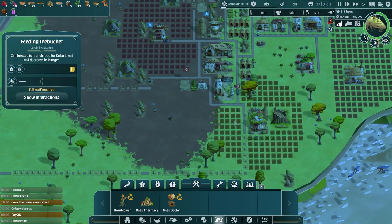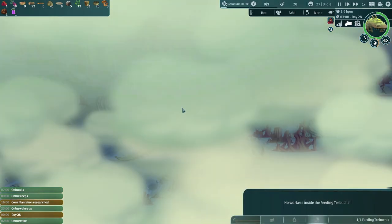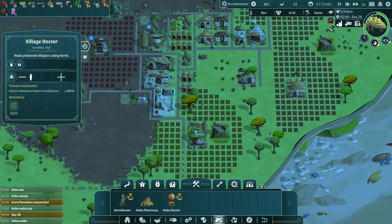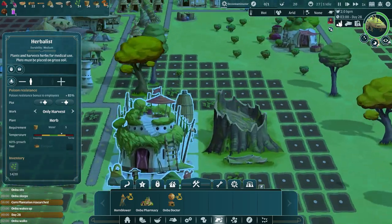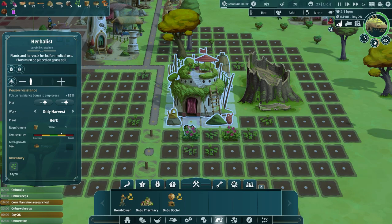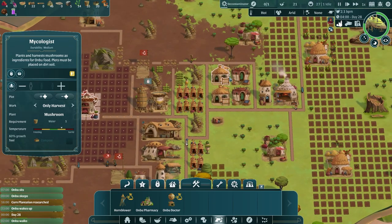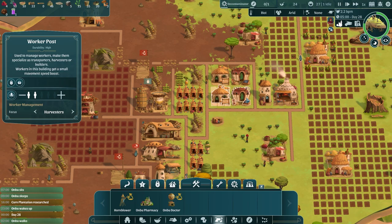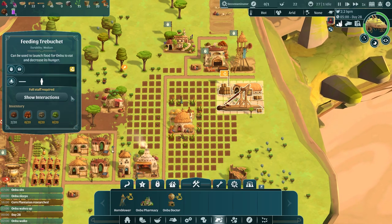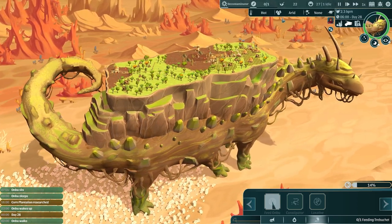Onbu is now walking which means he can eat. We're about to collect these nomads — they could be poisoned so we have to be ready for the doctor. We do have a doctor out at the moment. The only thing I'm concerned about is we don't have very many herbs and we're not able to grow herbs now. Onbu is just harvesting what was already there. Actually we might be growing a little bit — we're not in the hot sand so it's a little better. We could open this up again too. Let's feed our Onbu — show interactions — there we go, trebuchet it right into his mouth!